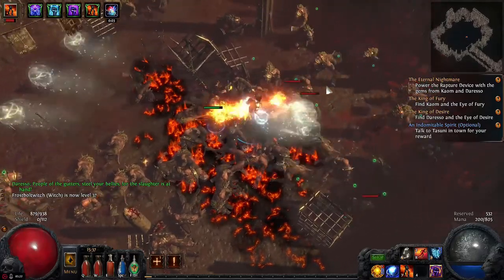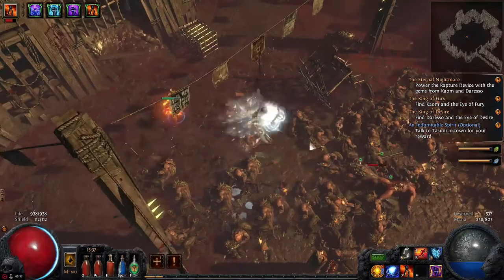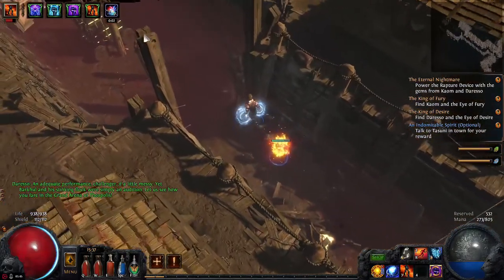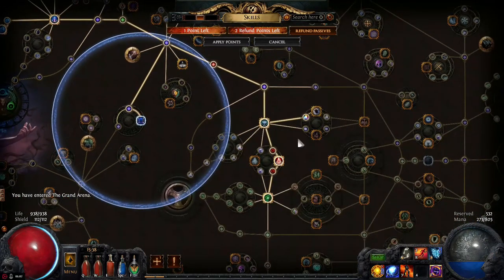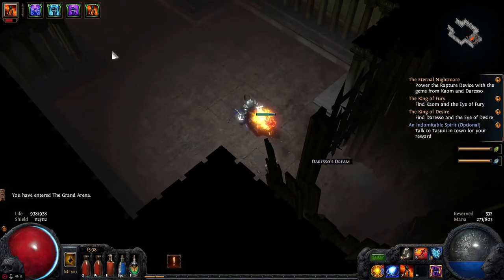There we go, another level! Okay, and we're in — just quickly allocate the skill points, grab this, and we'll put it down there.